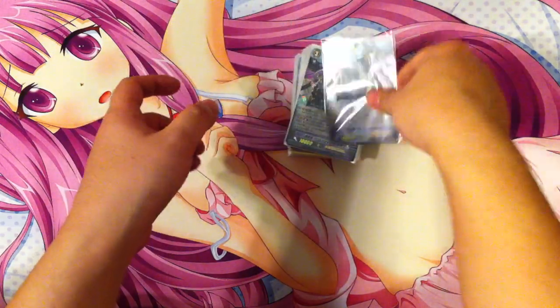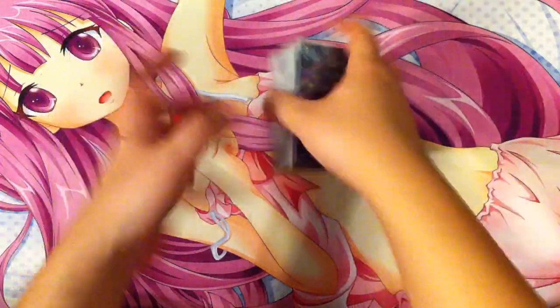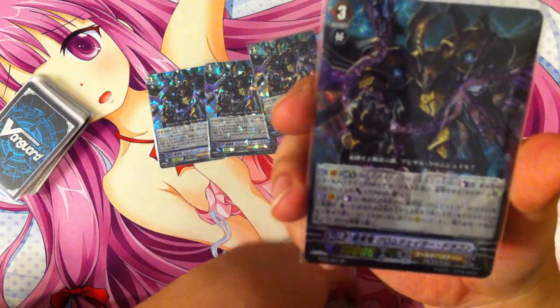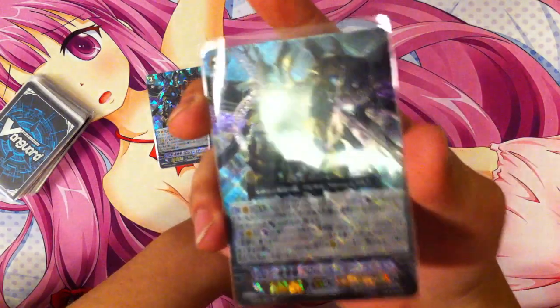Let's talk about Chrome Jailer Dragon. First of all, it looks amazing in SP — English SPs should really get on the level of Japanese ones, I'm just saying. I play 4 of him. He's a 10k with a Limit Break 4: you may retire 2 of your Gold Paladin rearguards to give him plus 10k and plus 1 critical. This is already better than Phantom Blaster Dragon, except for the downside that he's not 11k.